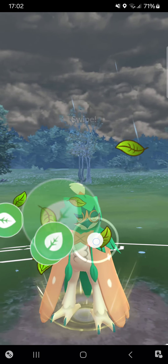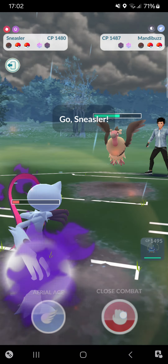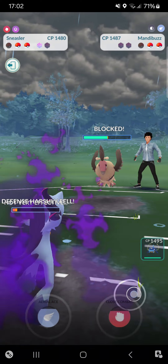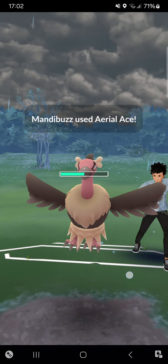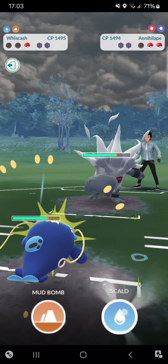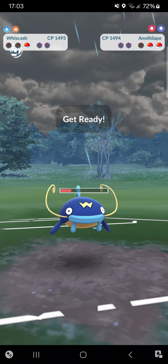Going for the Frenzy Plant, hopefully it does at least something — not at all. I'll switch straight into Shadow Sneasler and go for Close Combat — that's the best option. Why is he shielding that move? He snipes me with an Ominous Wind. The only way I can win... no, I've lost. He goes straight for Shadow Ball — really nice play from the opponent.